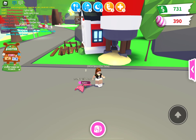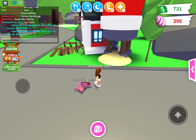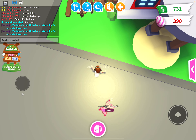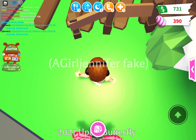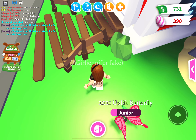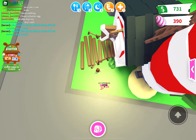Hey everyone, welcome back to the Easter new update! Today's video I am going to be showing you some hacks. Okay, here's the first hack: look down — if you see the sun, go to the grass and see it looks like there is a piece of sand grass. I'm actually not joking.